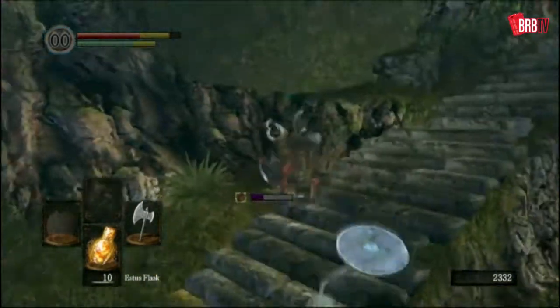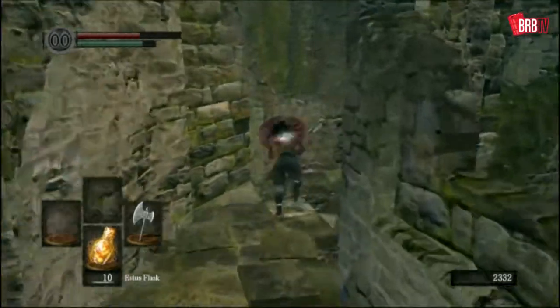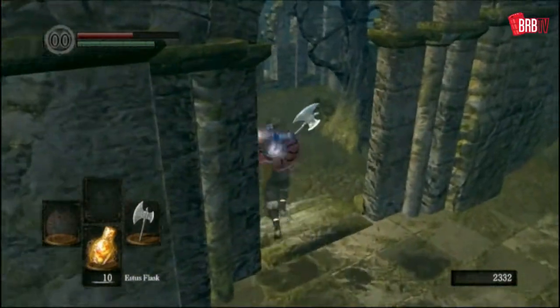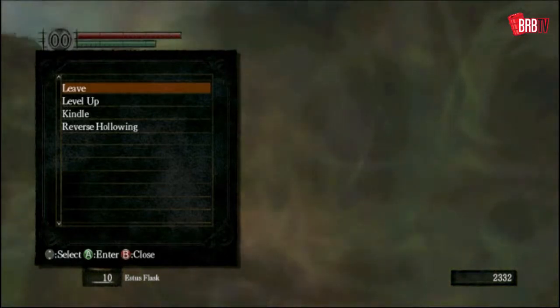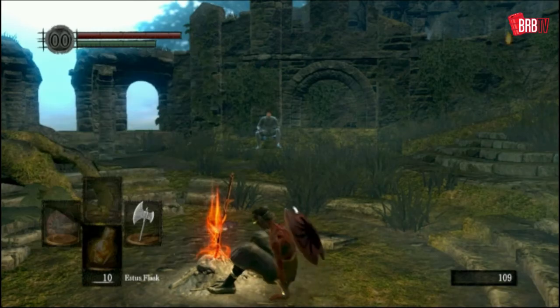I'm also going to run over here and grab that large soul of a lost undead, hopefully avoiding the skeletons. You can make a run around that graveyard — grab the Zweihander and the winged spear, which are both pretty cool weapons. The Zweihander, if you dump your strength straight up to 16, you can two-hand that from the start of the game. It's slow, but it is a beast. I'll get my dex up to 10 just because there's a lot of stuff that has a dex requirement of 10, and I'll dump the other two points into strength.